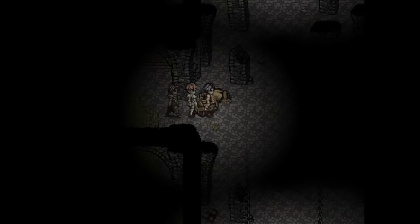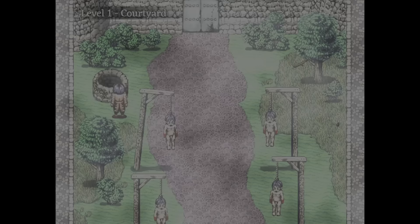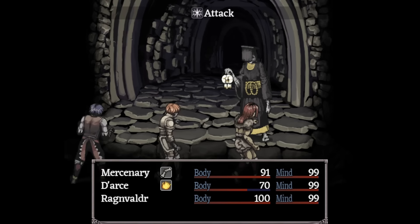Head back up the well and kill the priests. With cursed short swords, you can just attack their torso. Loot their bodies for a purifying talisman.